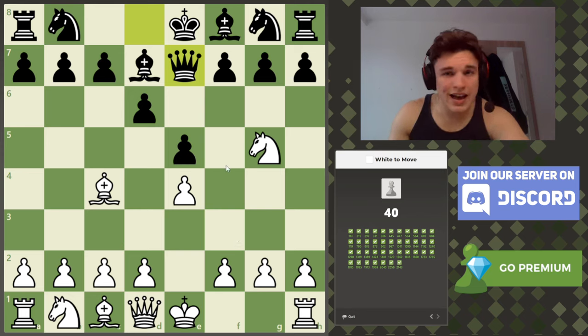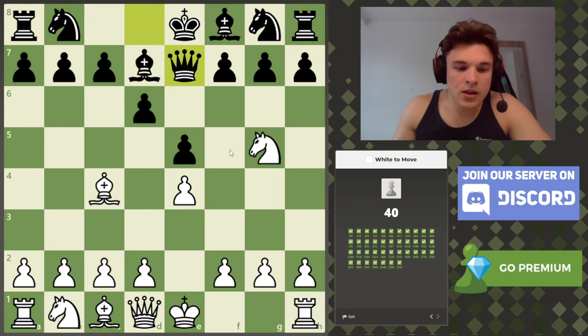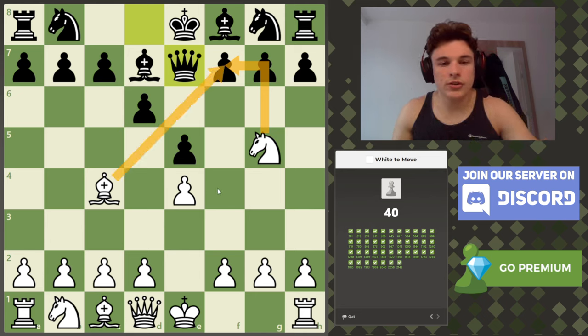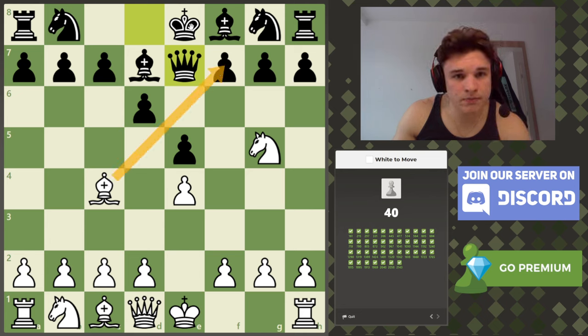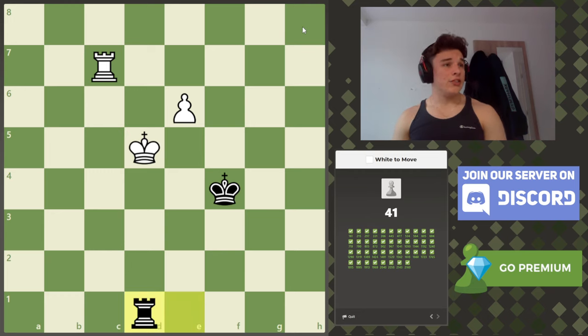We're up to 21.43 — how high can we go? 50 would be pretty cool. Queen e7. Would I be able to do this with a time limit? No, not to this accuracy. First off, obviously we're noticing the attack on f7 and the fact that it's currently equal material — no pieces traded whatsoever. If we go bishop f7, king d8, I don't see how we continue anything. What about knight f7? The rook is under attack and he can't save the rook. I don't actually understand — is there not more to it? We just trade? I have no idea how that's a 21.60 puzzle.